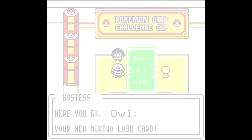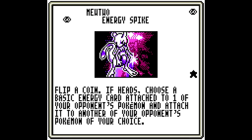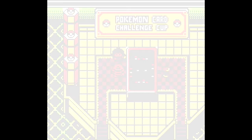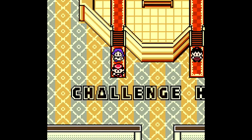Your new Mewtwo level 30 card. Let's see whether that's actually any good. 60 hit points. And you Spike — this is not actually that bad. Yeah, not that bad actually. Congratulations! That wasn't bad at all.